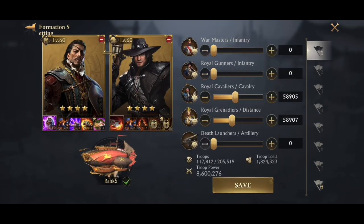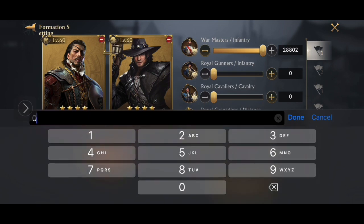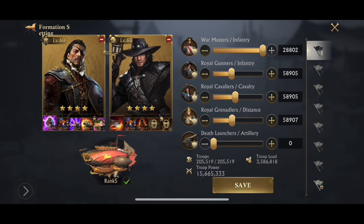The first thing you need to know when setting it up is what's the total troop capacity. This set allows me 205,519. I'm going to max out my War Master's Infantry, and then dial back the level 9 infantry and type in the numbers I need specifically to balance things out fairly evenly. This will be different for you, but just make sure you try to balance them out as best as you can. I'm going to max out the last one on distance, and that sets it. Remember to save, because if you don't, you'll lose it.